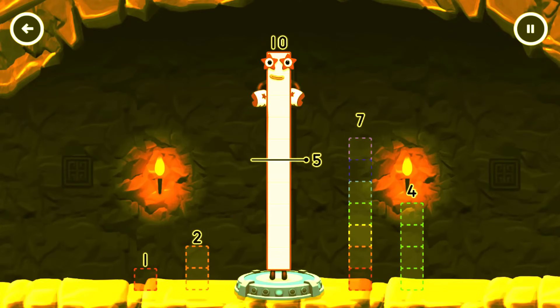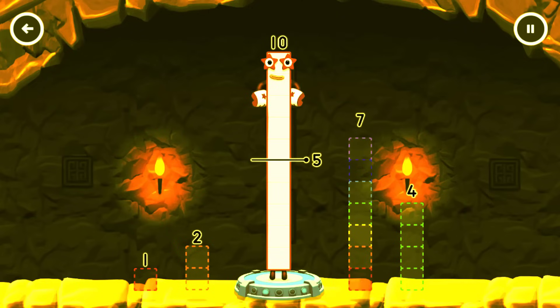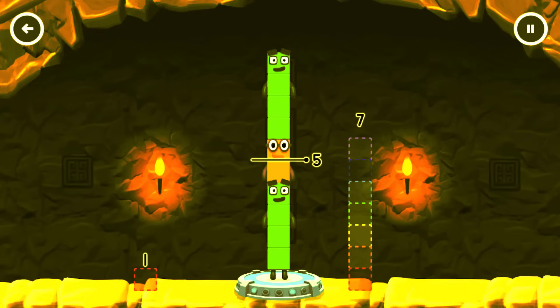Take numberblocks away from 10 to leave 5. 7 — that's not quite right, try again. 4, 10 — have another go.